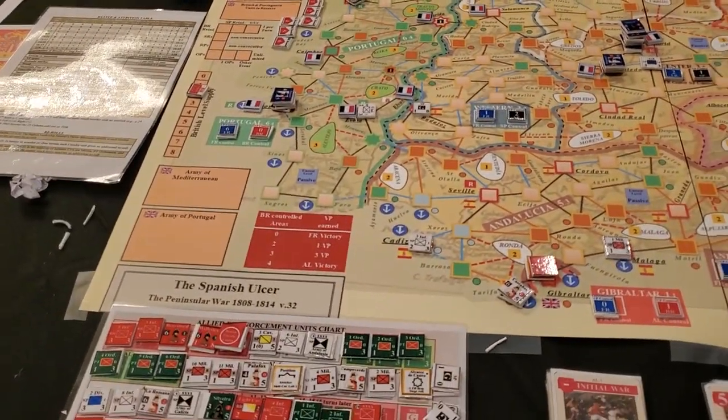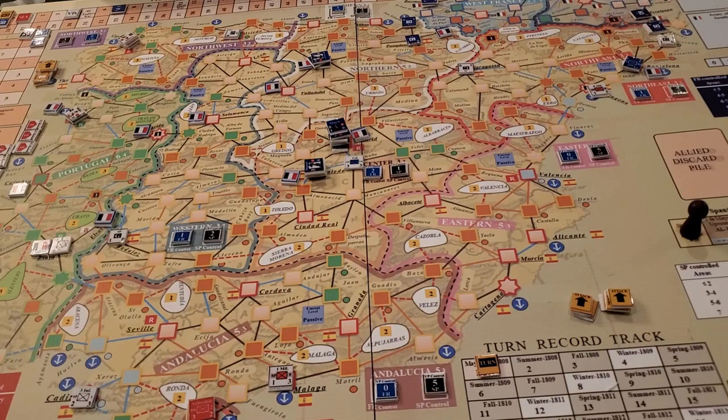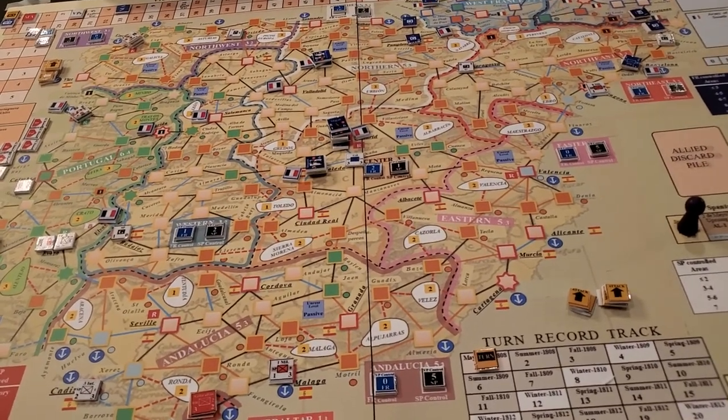This is a game called The Spanish Ulcer: The Peninsular War 1808–1814. It is a point-to-point game. Clearly we're dealing with prototype components here. Looks like there's quite a lot going on, and it also looks like it's a CDG — a conventional CDG.